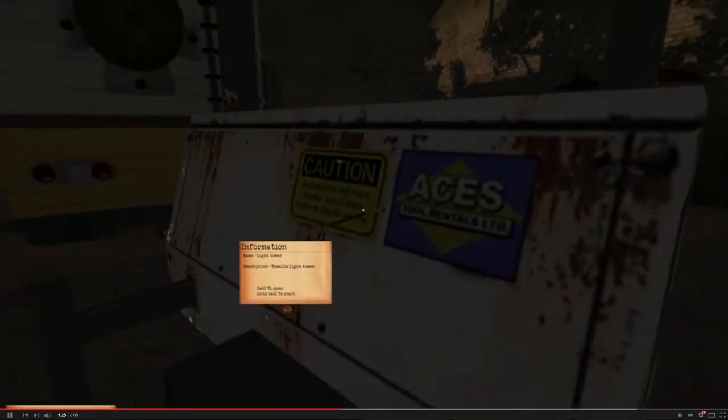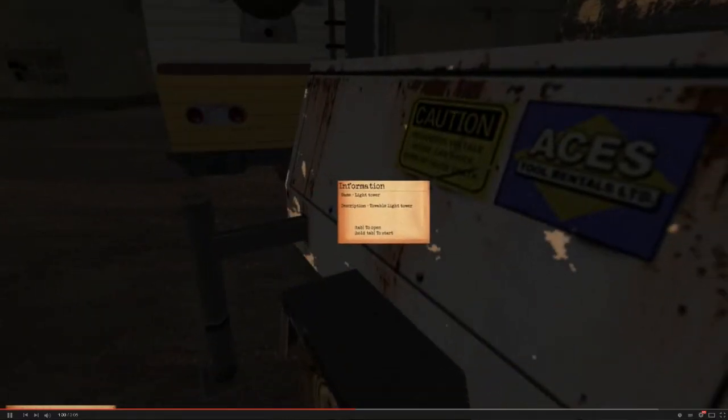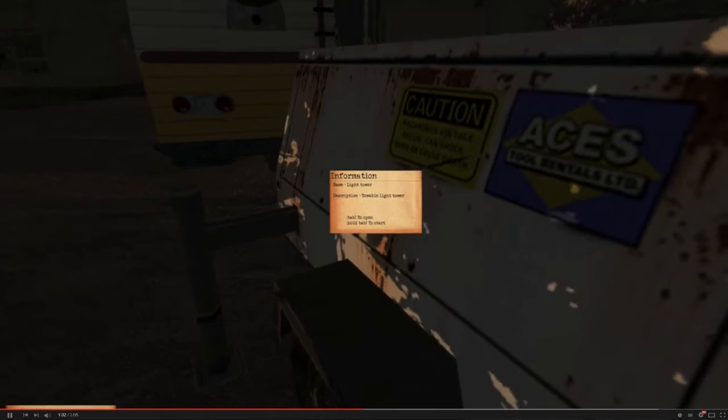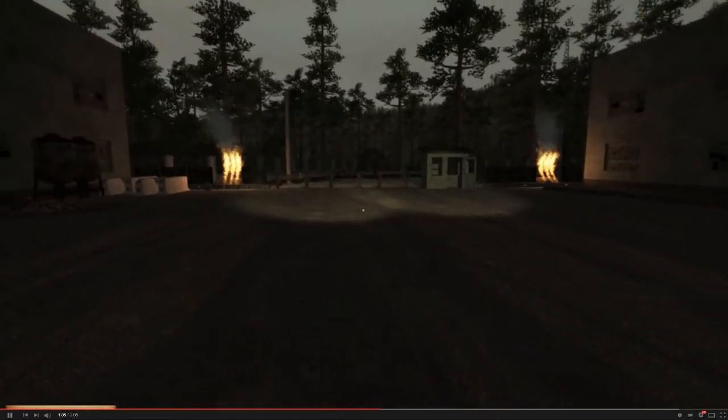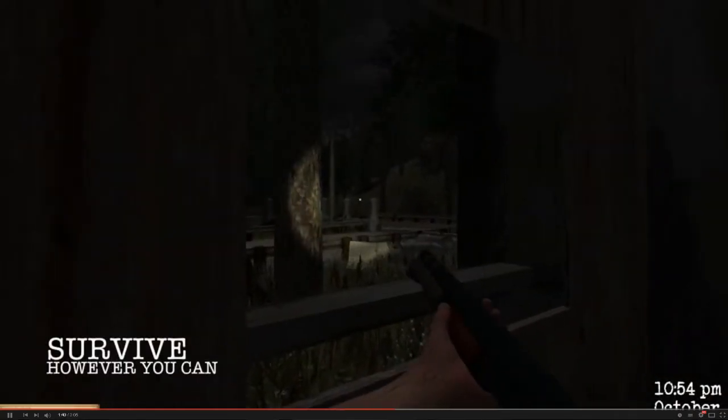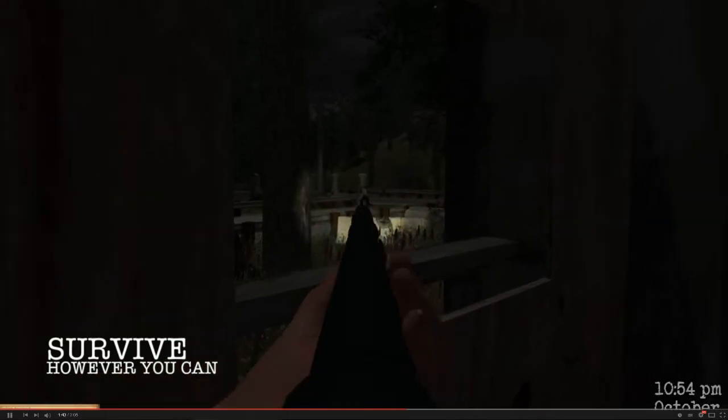Right here you've got electricity and power. He's turning on this little generator, a portable light thing that's hooked to the RV. You're going to be able to enter every building, fortify any building, and use almost every vehicle in the game and fortify them on top of it.